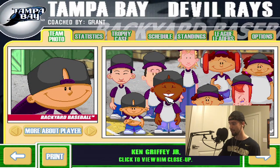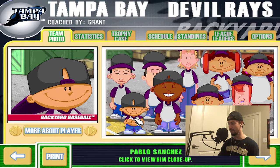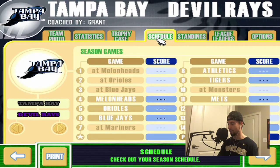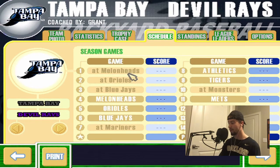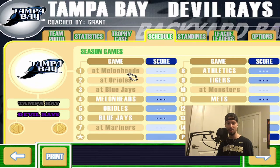So here are the Tampa Bay Devil Rays. The lineup: Ken Griffey Jr., Randy Johnson, Nomar Garciaparra, Ichiro — those are the pros. Then we've got Pablo, Amir Khan, Achmed Khan, Keisha Phillips, and Pete Wheeler. Looking at our schedule, we're in the same division as the Melonheads, the Orioles, and the Blue Jays, so we'll be playing them a lot. We start the schedule with three away games. Let's jump right into our first game.